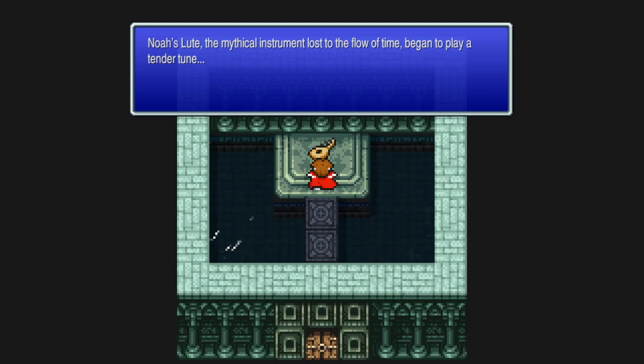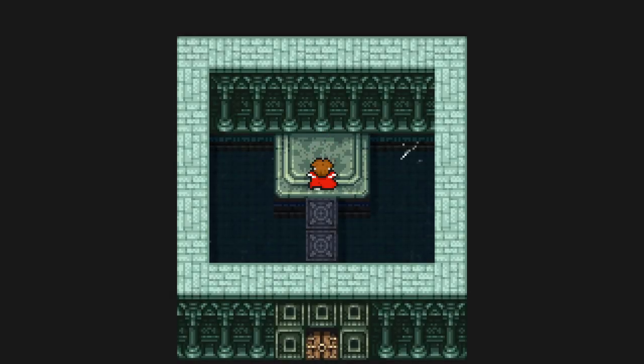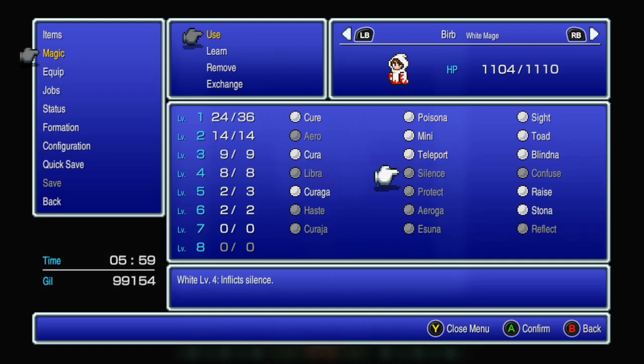We found the loot! The mythical instrument lost to the flow of time began to play a tender tune. Wait a minute - this is the same song all those bars were singing! Let's get out. Time to talk to these guys. This place is ginormous. We obtain Noah's lute! I'm not getting good experience in here, so we'll teleport out.